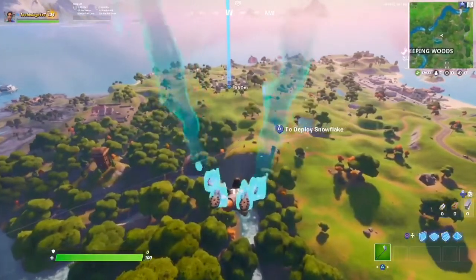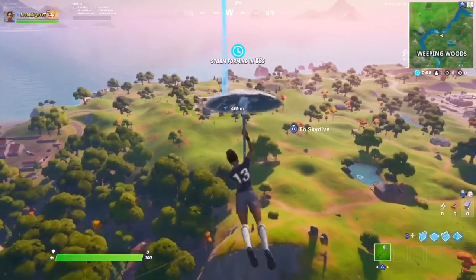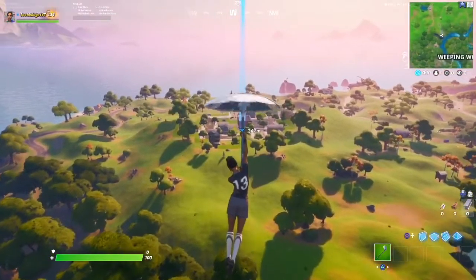There are actually two locations in Holly, and I'm going to be showing you both of them. If you choose one over the other, you're going to get the shadow. If you choose the other one, you're going to get the ghost.